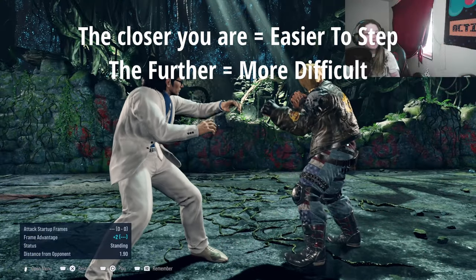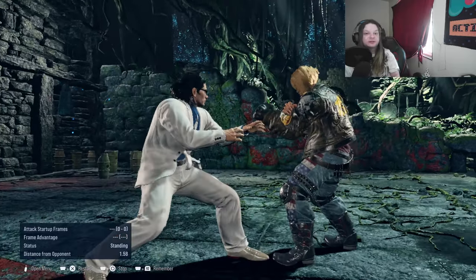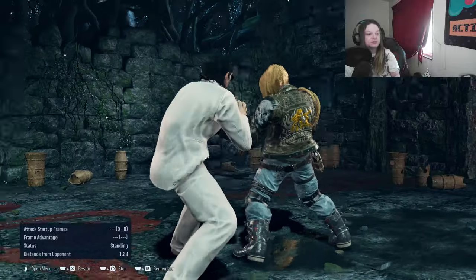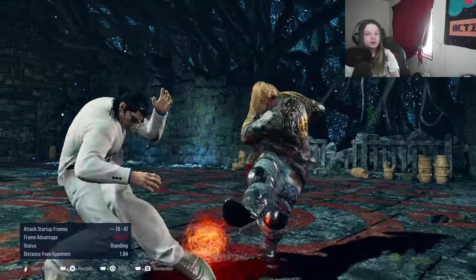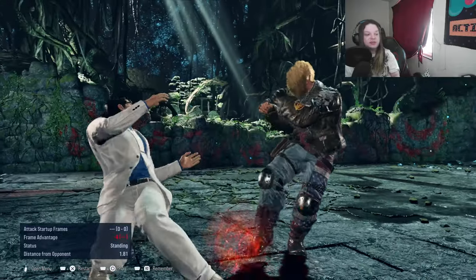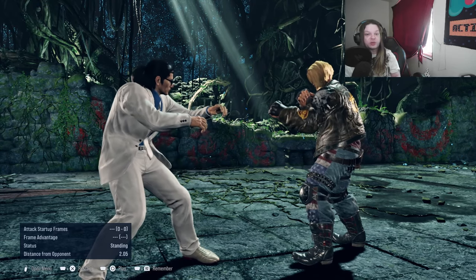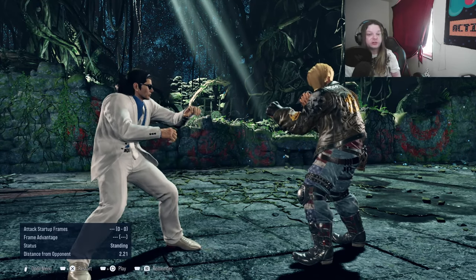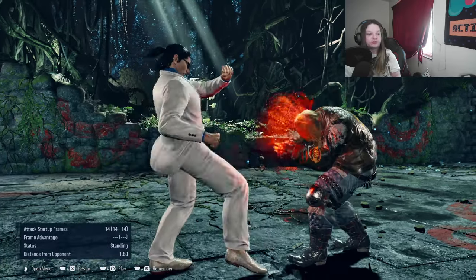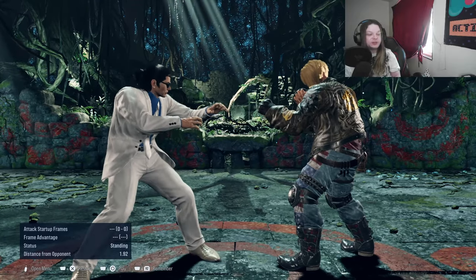Instead of just tapping, what you want to do is tap and then slightly hold it — kind of a double tap — to do a slight micro-walk. Once you do that sidewalk, you can block, and if they whiff something with extra recovery or do the full string, you can confirm into a launcher or go for a quick mid punish for free damage.